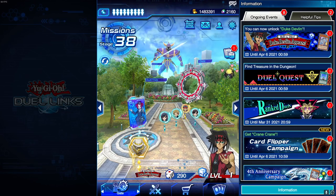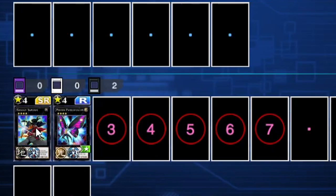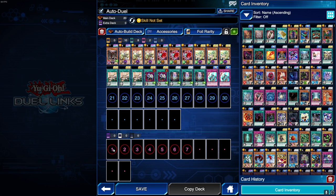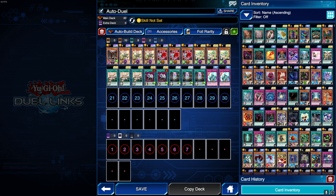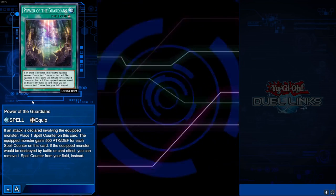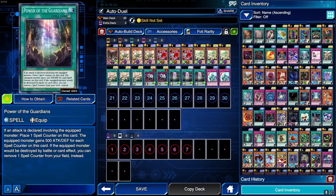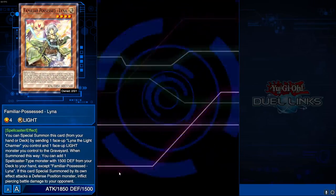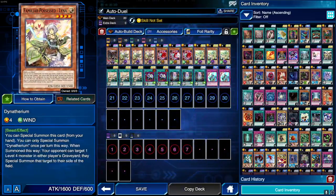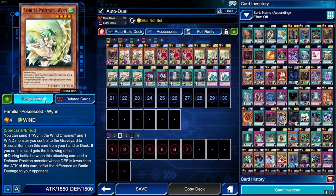I'm also going to be giving you a free-to-play deck to use. You do not need any XCs — that's just an extra just in case. This deck is completely free to play. The only card you might need gems for is part of the Guardians, but you can replace that with any other equip card. Pretty much everything is based on event cards or the card trader.